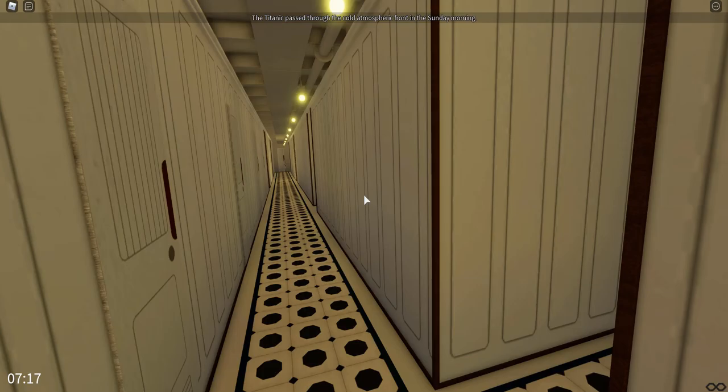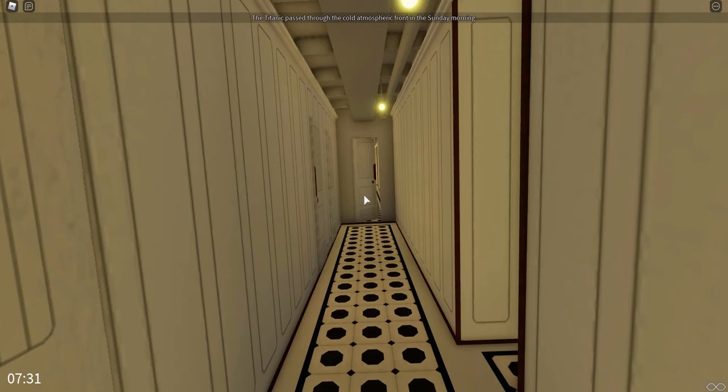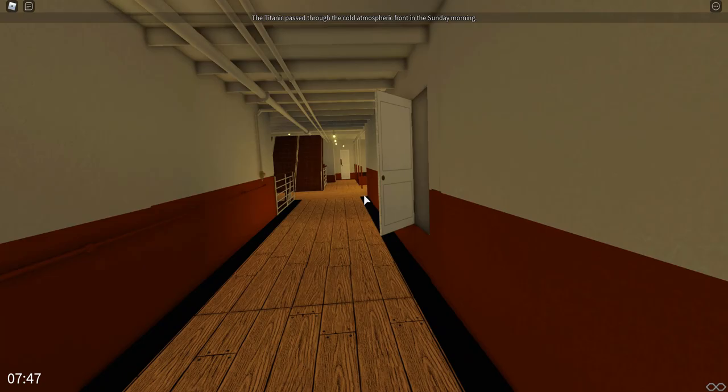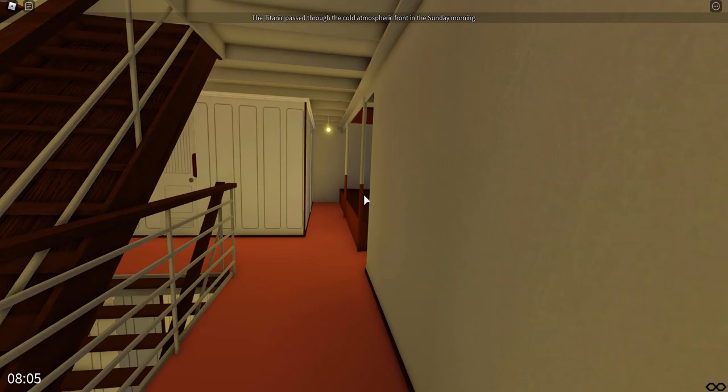We have a crew stairwell here. Coming through this door brings us to the bottom of the grand staircase — not the actual bottom on F deck, but we're on E deck. We can actually get to F deck through the Scotland Road area. He has all of these places decked out; some are not detailed but some are. On F deck we've got a watertight door.